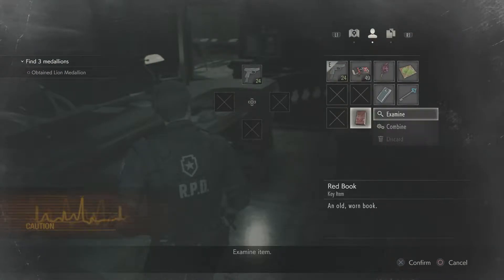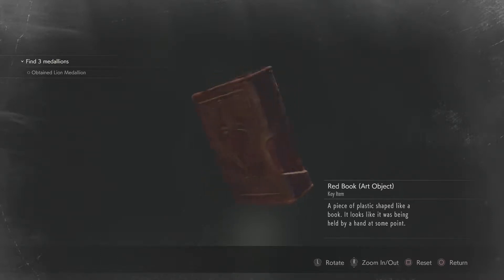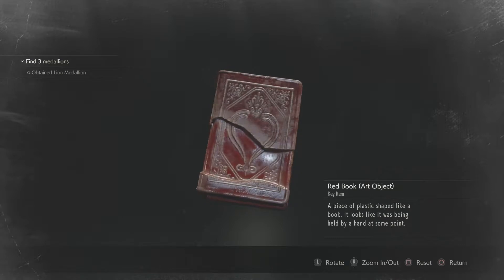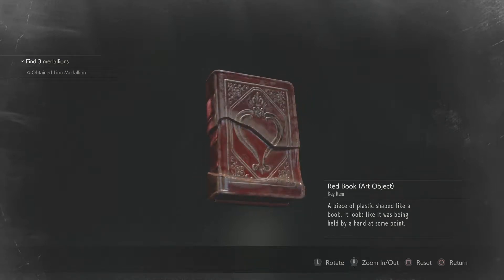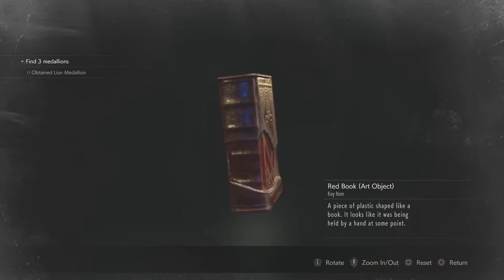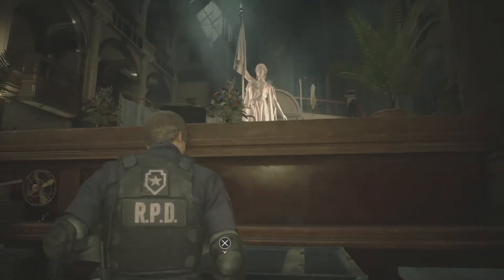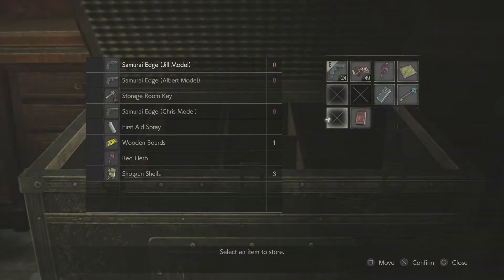All right buddy, let's look at this. Examine a piece of plastic shaped like a book — it looks like it was being held by the hand of someone at some point. Oh, this book needs to go onto the statue. Oh okay, where's that statue? We haven't gotten that far, so we'll just store it in here for now, until we find it.